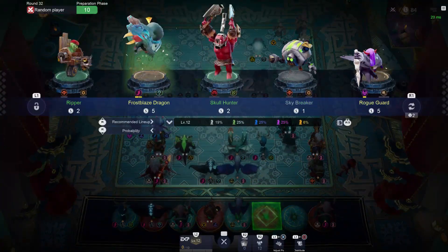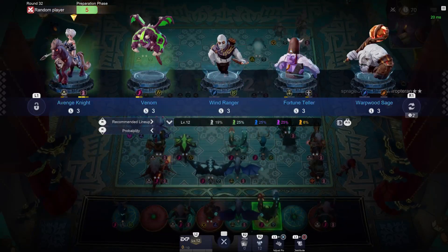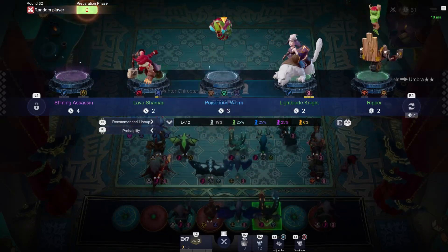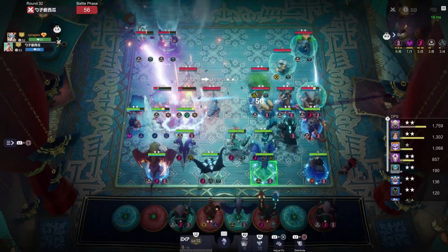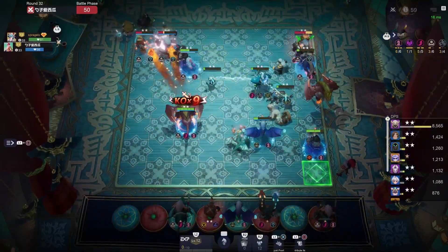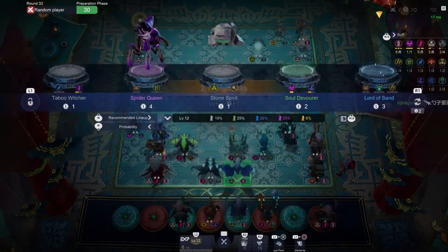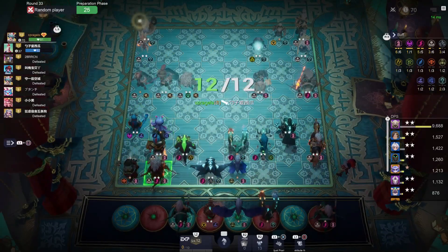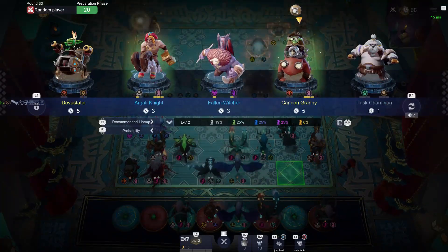Cannon Granny — yes please! Crossblaze Dragon, Umbra. I should definitely put Cannon Granny over to take advantage of that big mana situation at the beginning. One, two, three, four, five, six — yeah, you six get mana. Everyone else can screw off.